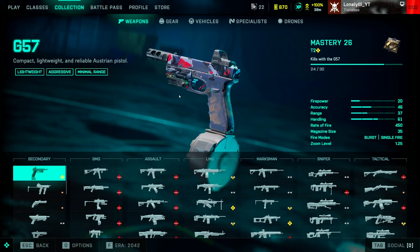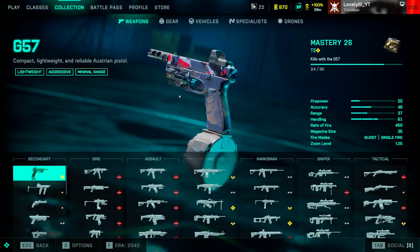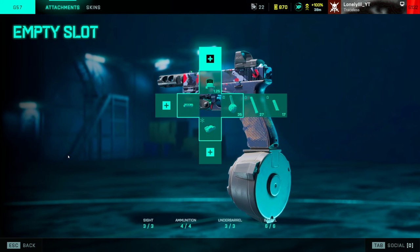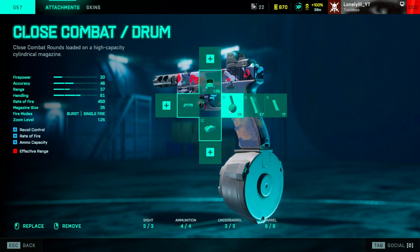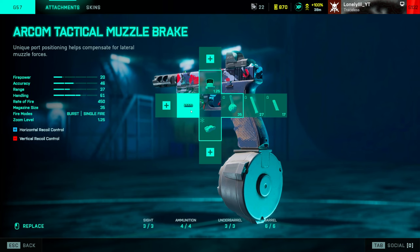You can skip ahead if you're only interested in one specific gun category. Starting with secondaries — nothing really changes for about 95% of the player base. The G57 is still the best pistol overall. Attachments are pretty simple: close combat drum, laser sight for hipfire, and the Arcom Tactical muzzle for less horizontal recoil, and you're good to go.